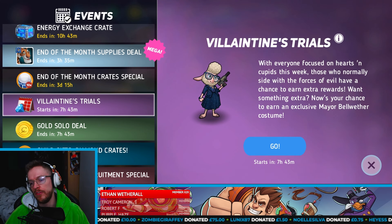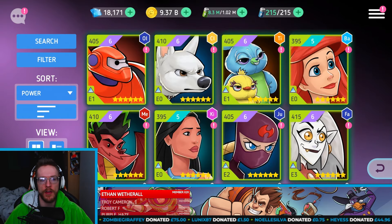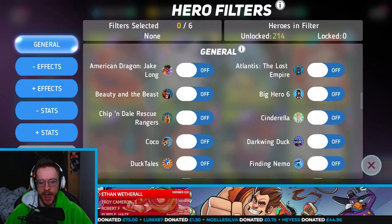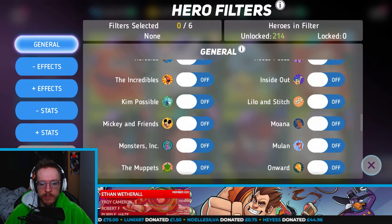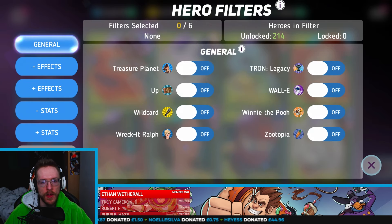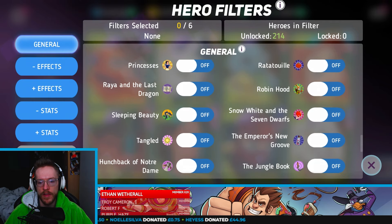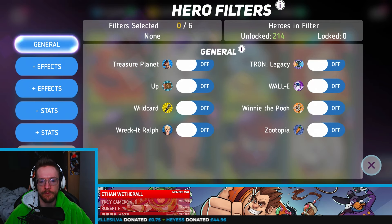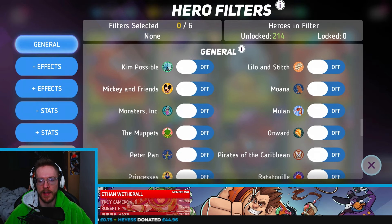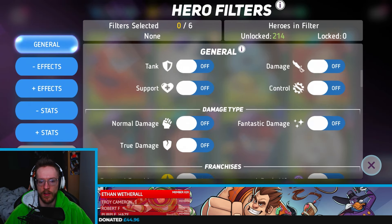Basically the way this works is every single villain is in the trial. So if you wanted to - most of you should know this anyway - you can basically prep ready for tomorrow. You can go into filters and see if they have one for villains. I don't actually have a check. I would have loved to have seen a villain filter so we could jump in and see all the bad guys. I feel like they're missing out on not having that as a search option there.